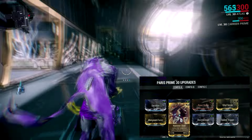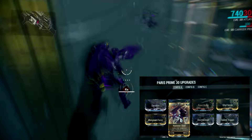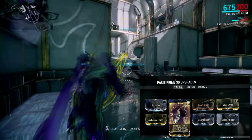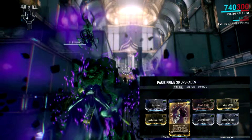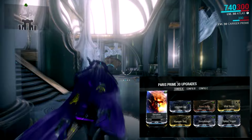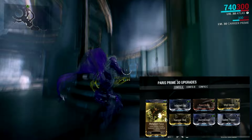We also have Hammer Shot, which is really good because it increases crit chance and crit damage, and also boosts status chance — though on the Paris Prime that's not all that great. It's still extremely helpful if you want status. Then we have a max Ration for that extra damage, along with Infected Clip, Malignant Force, and Stormbringer to get corrosive damage.